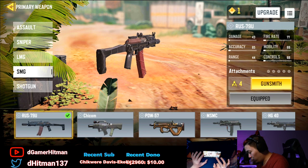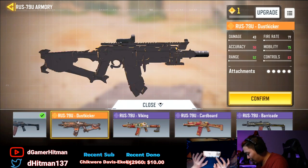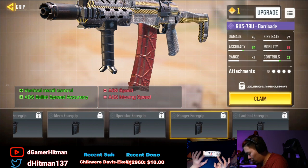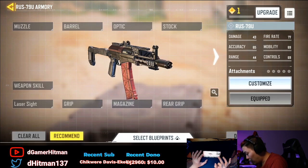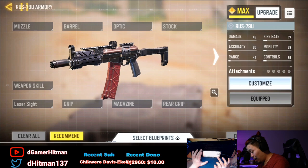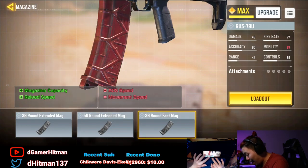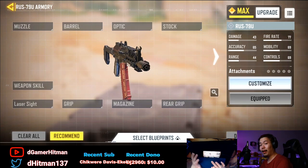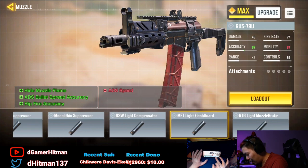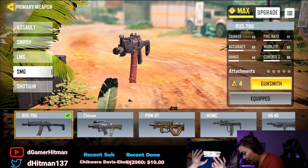Shotguns and SMGs are the two primaries I'm mainly using. Blueprints are great because you don't actually have to level up your gun to use them. If you don't have the gun leveled up, you won't have access to all the options, so we're leveling it up to see everything. Some magazine options give a 50-round mag but reduce movement speed, so you can go pure speed with no bullets or load up. There's also a muzzle that increases damage by firing silently and hiding muzzle flash.